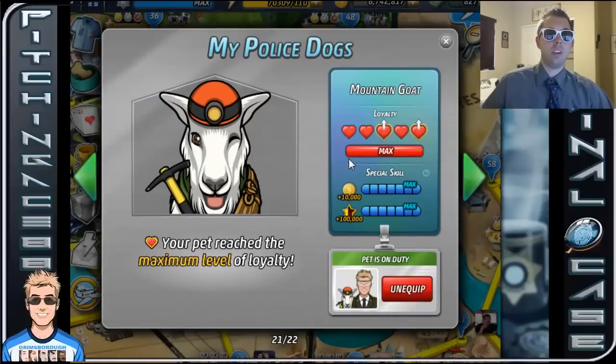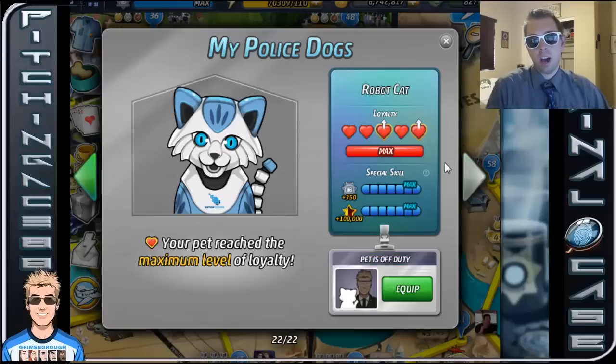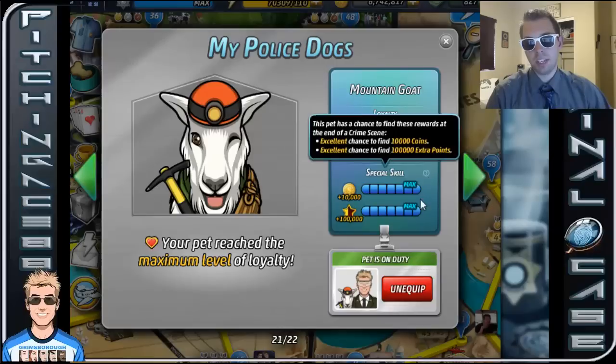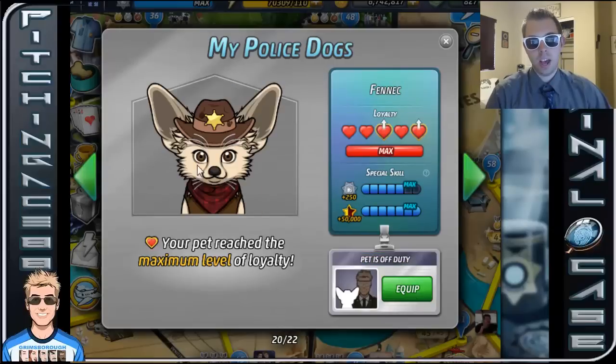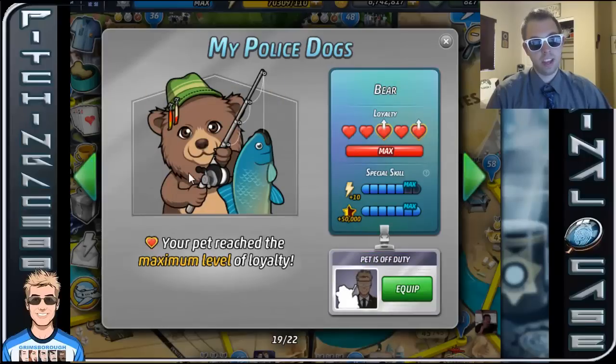So I'm going to go through now all the pets going from the very end all the way back as they're all grown up. This is what I currently have — he's maxed in both, so we have an excellent chance to find it. You see the RoboCat maxed this skill as well. I have the goat equipped, so it's down here. You also have the fennec — looks adorable. If it was just by looks, the fennec is pretty much the most adorable thing.